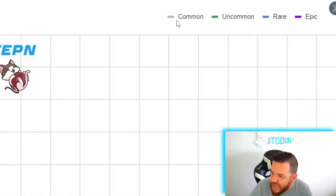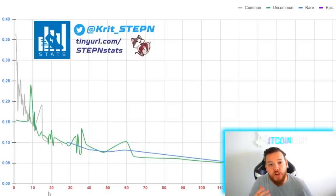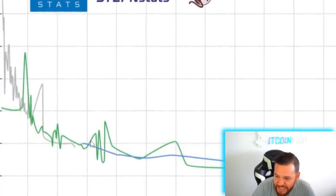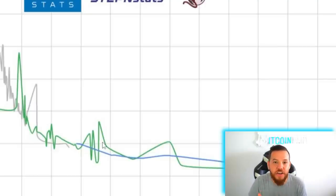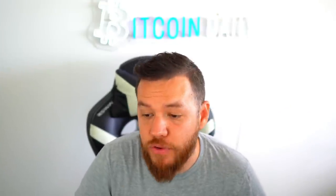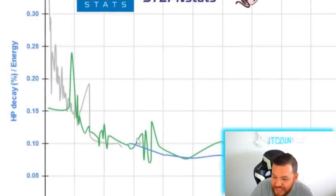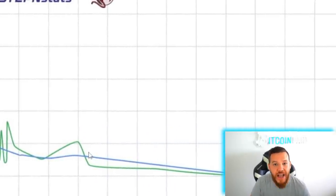Looking at this chart, the light gray is common, green is uncommon, then rare and epic. The left side is the HP decay in percentage per energy, and the bottom is how much comfort your sneaker has. What we can see here is that it's not really dependent on the sneaker quality, but more dependent on your comfort stat. Even if you have a common sneaker, you can get to the same levels as the uncommons by just adding to your comfort attribute points. You could also get to the same level as the rares and epics by again adding to your attribute points.